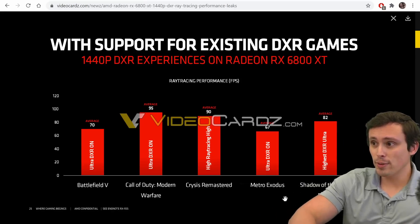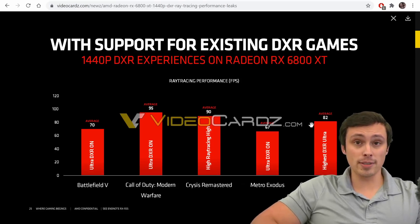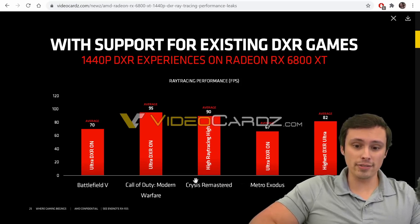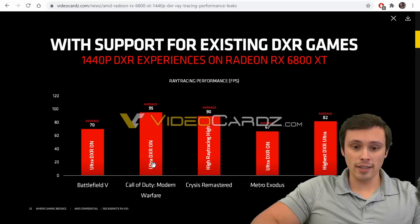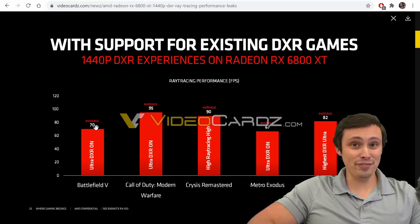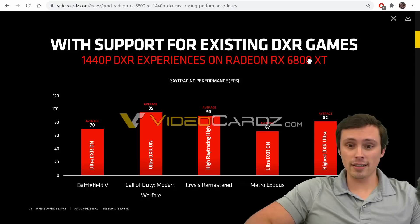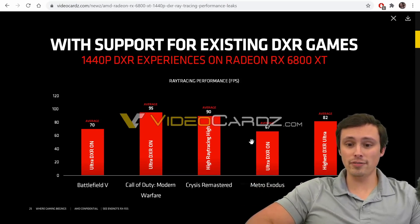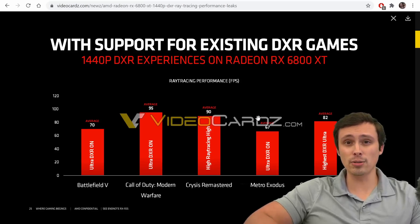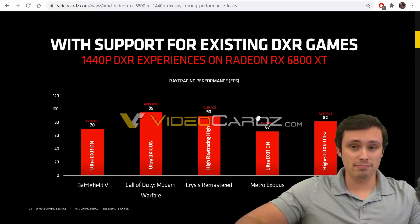So what do we have here exactly? Shadow of the Tomb Raider at highest DXR ultra settings: 82 frames average. Metro Exodus, ultra, DXR on: average 67. Crysis Remastered, high ray tracing, high settings: average 90. Call of Duty Modern Warfare, DXR on, ultra settings: 95 average. Battlefield 5, ultra, DXR on: 70 frames per second average. So one way to read this chart: you buy a 6800 XT, crank all these games to ultra, turn on ray tracing, and you have a smooth, greater than 60 FPS average experience. Nice job AMD — you're meeting your targets.